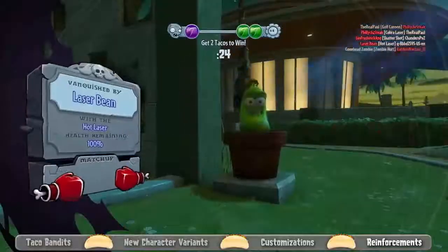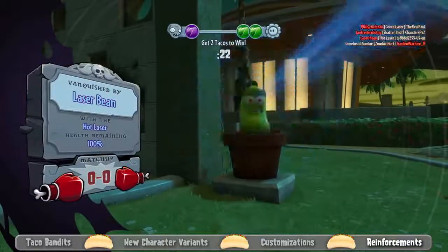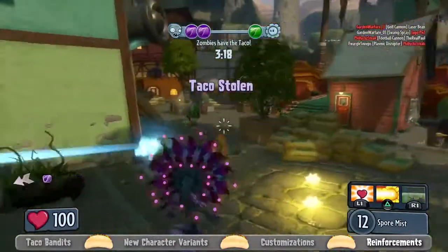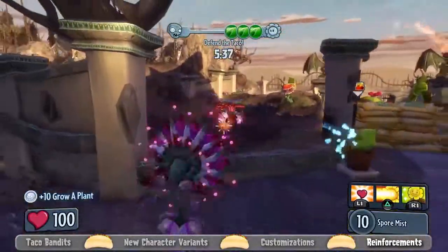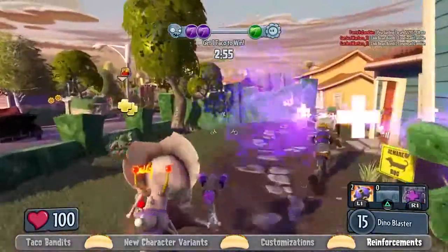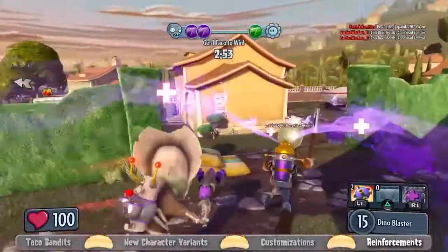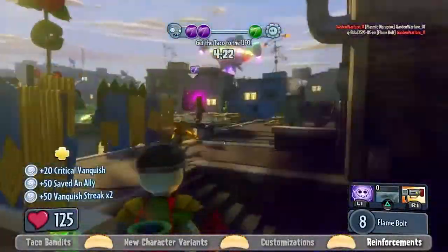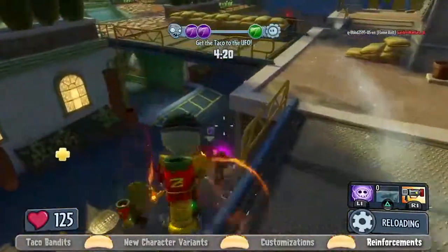We have some new consumables this time around as well. Starting with the plants, we have the Laser Bean — you may recognize him from PVZ2's Far Future. He shoots blue lasers out of his eyes, so he's pretty good from medium to long distance. We have the Heal Zombie, who will seek out injured zombies and top up their health — he's going to be really effective. We also have the Yeti Imp, who'll run at you, explode, and try to freeze you.